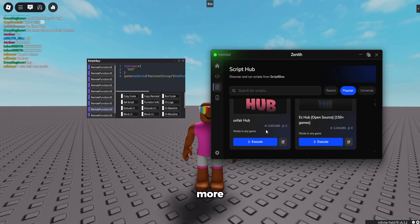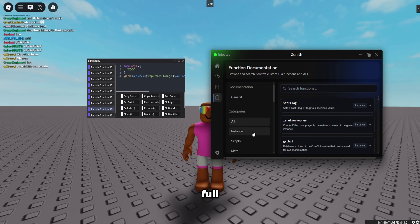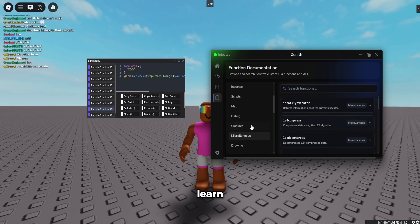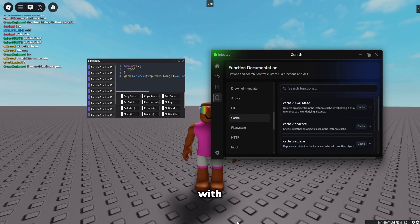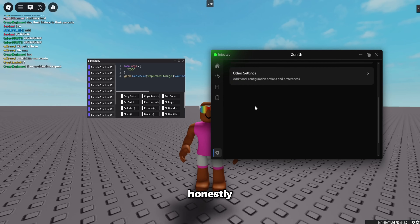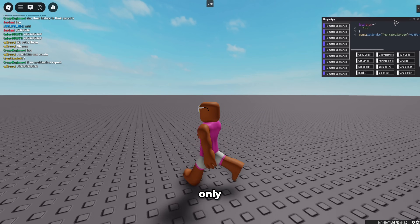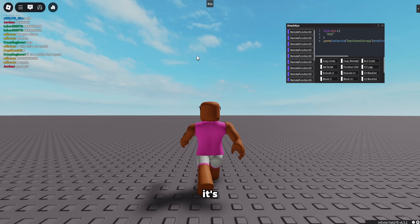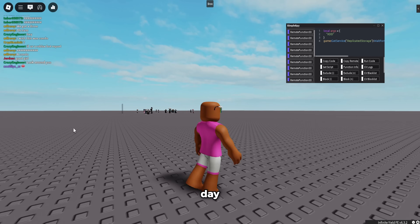If you want to find more popular or universal scripts, there's full documentation for everything. If you're trying to learn about functions or the code, Zenith's help section can help you a lot. I think Zenith is honestly better than Wave and AWP, and it's the only one working right now. If you want to get it, the link is in the description — thanks for watching and hope you have a good day.